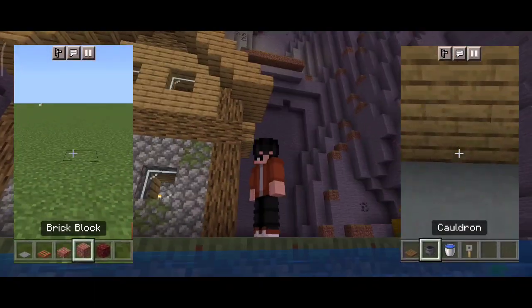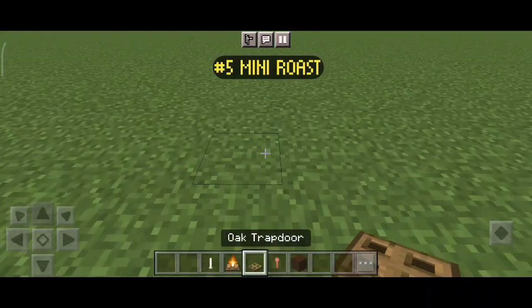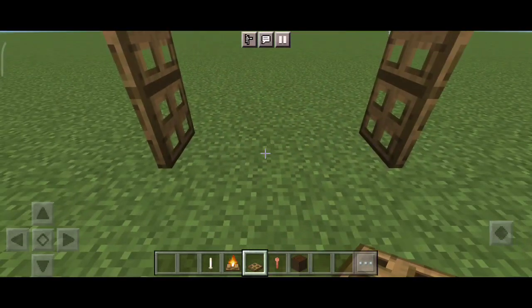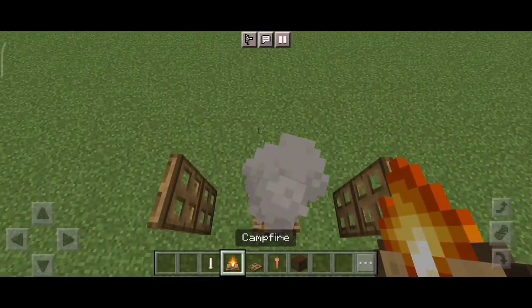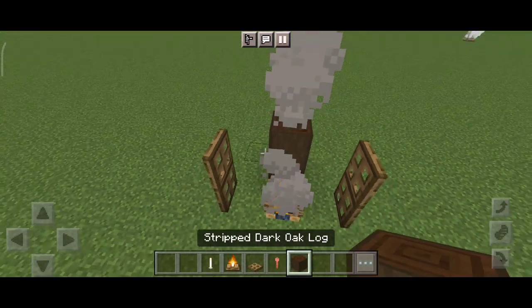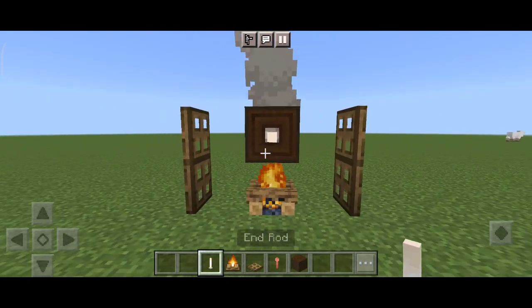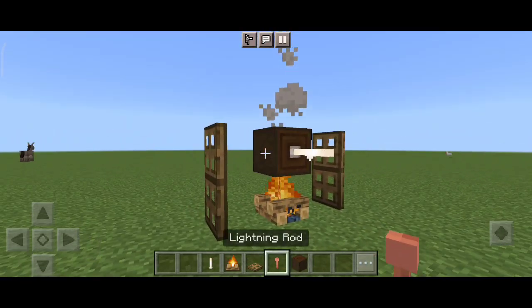Minecraft build hacks that you should try in your Minecraft world. At number 5 we have mini roast. First of all, place three trapdoors on both sides, then place a campfire in the middle and get stripped dark oak log. Now place it like this.